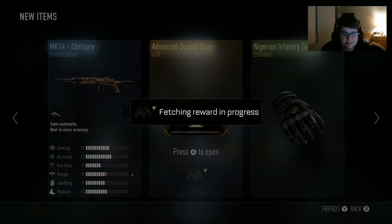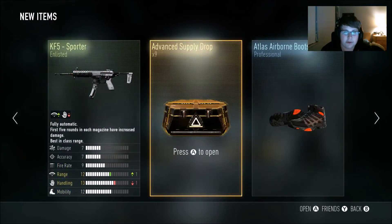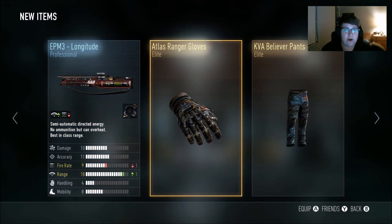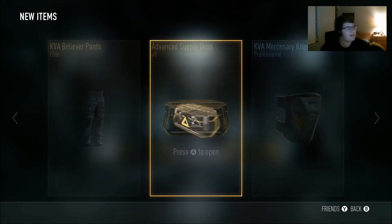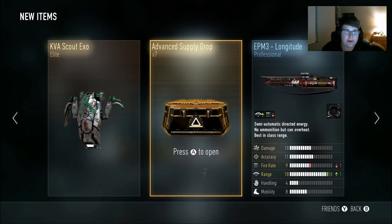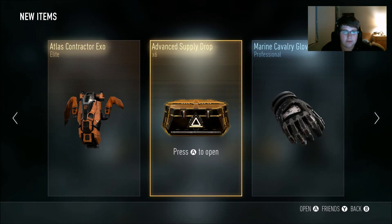Doing the next one. I'm just going to take a second — oh, here we go. Dude, another terrible one, dude. Come on, let's get this Triple Elite. I thought it was going to be a Triple Elite, dude. I got some Believer Pants. Alright, eight more to go. I already have that Exo, so... Another bad one. Six more to go. We need something good.